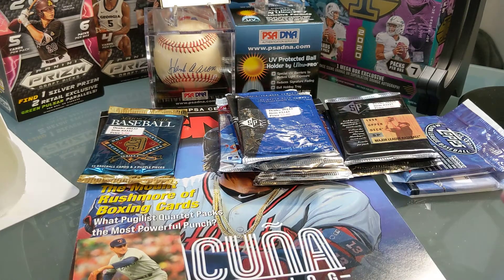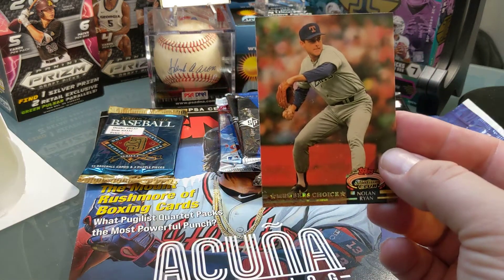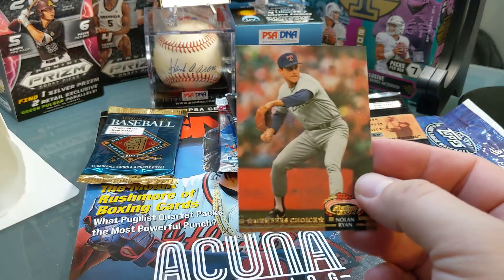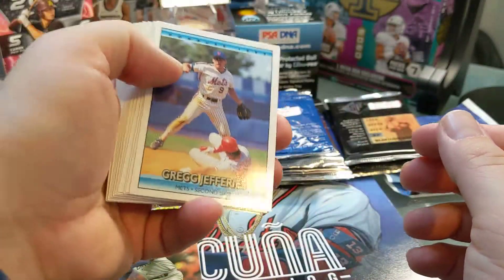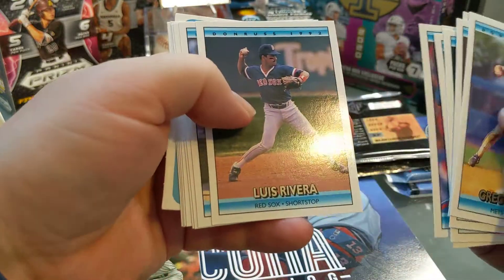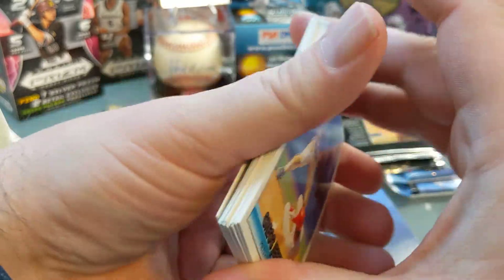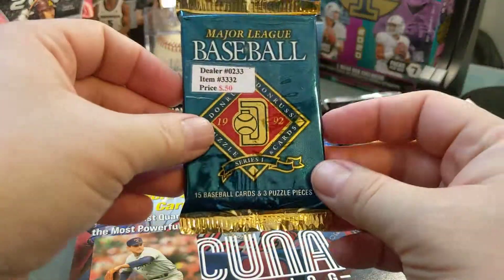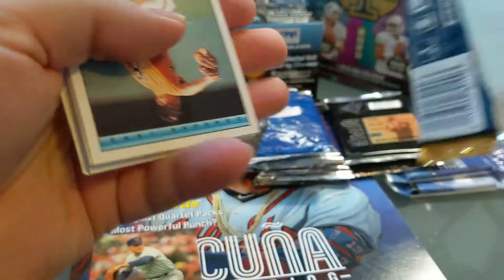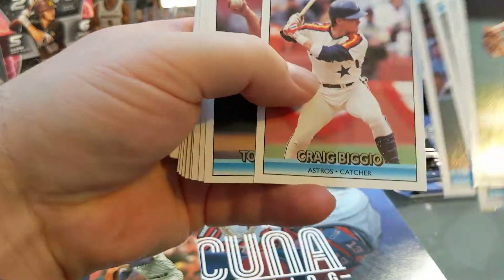I started the video and for some reason it got cut off. So the first pack was a 92 Stadium Club, which we got this Nolan Ryan Members Choice — it's got a little bit of surface damage to it, but it's still a nice card. Then we're opening up the 92 Donruss. I'll flip through these pretty fast because I don't want to make a terribly long video. One thing I know about junk wax is that you'll always pay too much no matter what, but you always have fun opening it up. Sometimes you can find some pretty decent stuff in there.